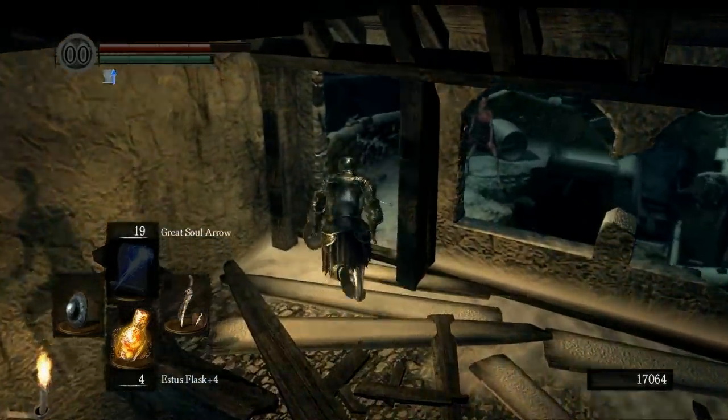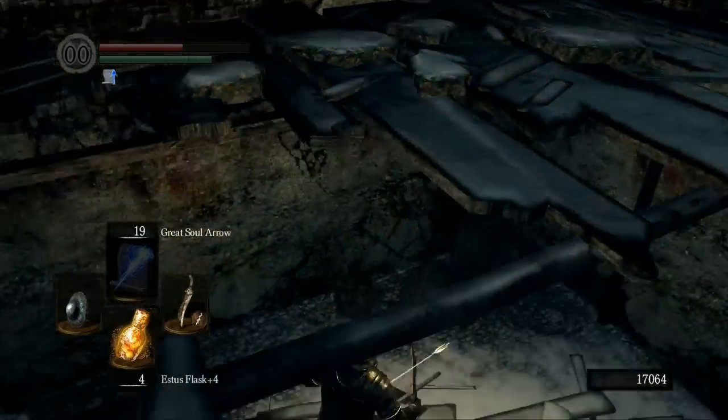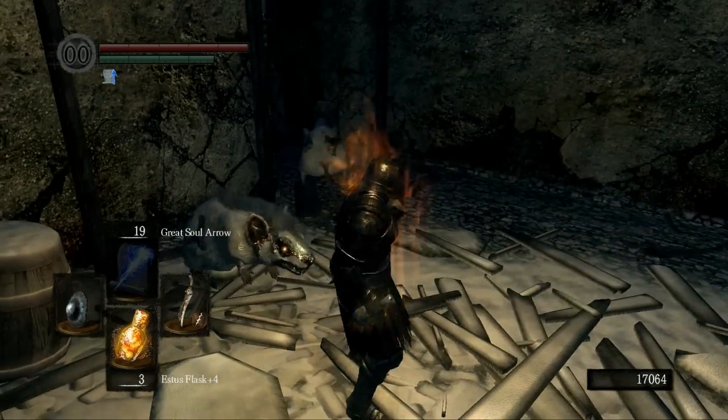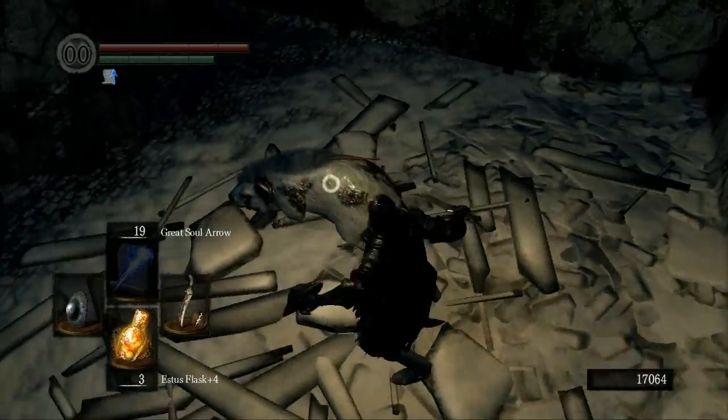Bring some - fell off here by accident. That's the shortcut right there. You do a jump, but if you do fall down, this is what that looks like - a bunch of rats down here.